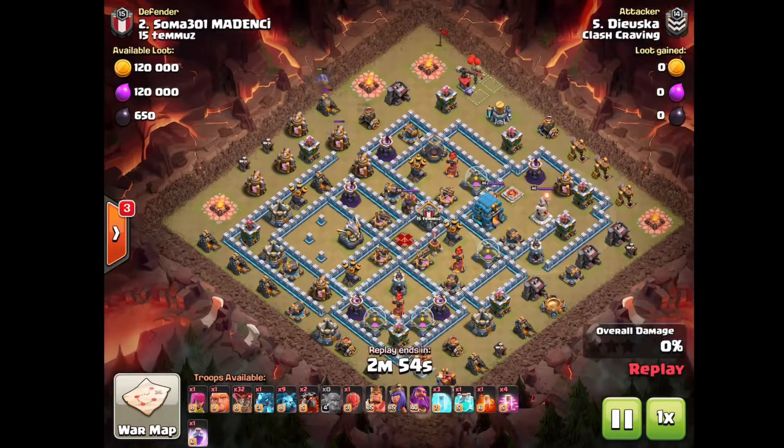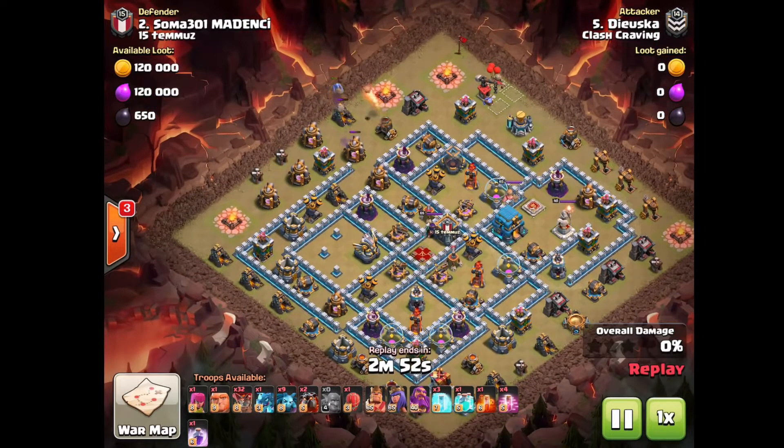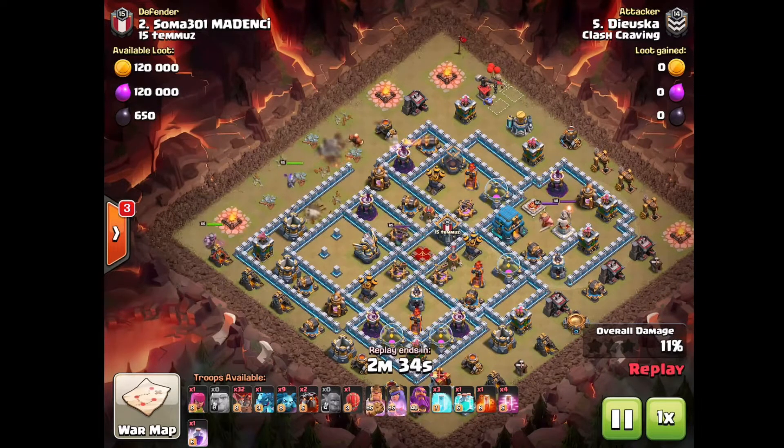First of all, we have a Bowler bounce here for funneling, and once that's down the Queen is gonna come in behind a Giant for tanking so she can take out the Arch Tower right there without taking any damage. The Queen is gonna be making her way down, and once she does the King is gonna be dropped in front of her to do the tanking.